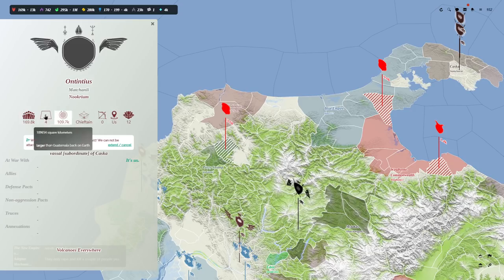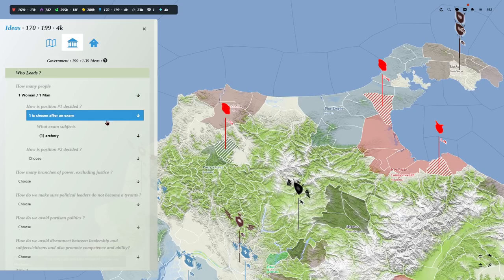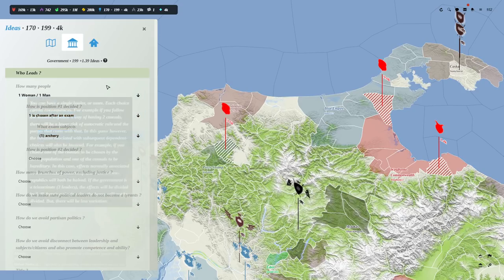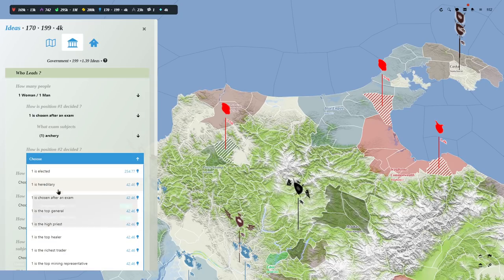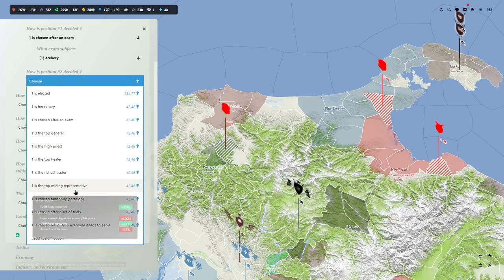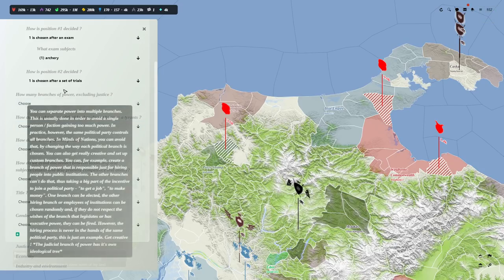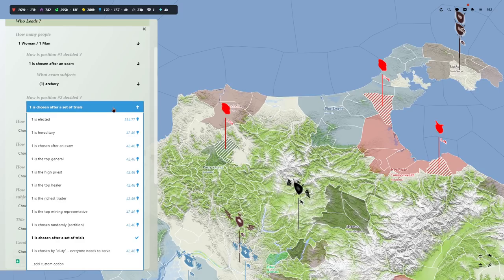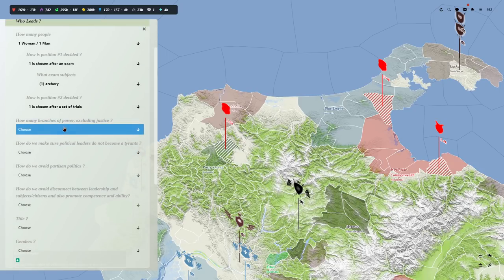I've got 169,000 people in the nation, and one man or one woman leads this place — chosen after an exam. Whoever is best at archery is one of the leaders. I also have a second decision slot. How many branches of power? We'll take two branches. Branch one can spend money; branch two will create the laws. How do we make sure political leaders don't become tyrants? Old age eligibility — only geezers allowed to run my country. You have to be at least 50.